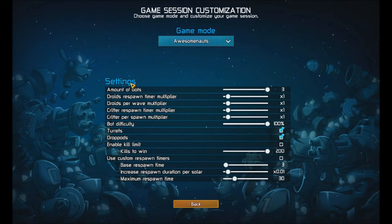So what do we have here? These are a bunch of things that you can edit with the new custom game modes. You can edit the amount of bots that spawn per wave, the respawn timer per wave. That's the amount of computers — gotcha. Then this is the timer for how often droids respawn. This is how many spawn per wave, and this is for creeps and stuff. This is spot difficulty.